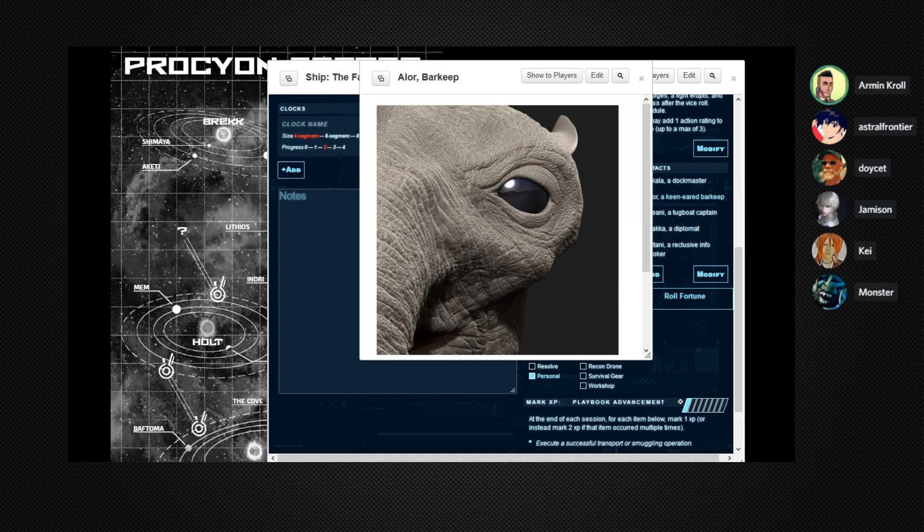The GM asks Armin: 'Do you have any reaction to hearing about the Bornico Syndicate on the news? You guys have a little bit of history with them.' Armin responds: 'At this point I feel like they get on the news like mentioning major corporations — it's never anything good for other people.' The GM agrees: 'It's not unusual for the Bornico Syndicate to be blamed for things. It is unusual for them to be named in a place like station 176 — that place is run pretty tight.'